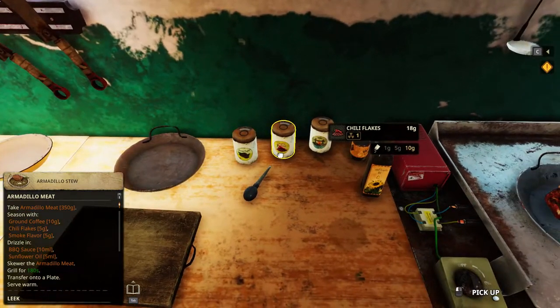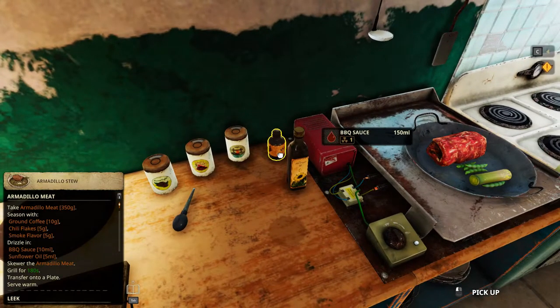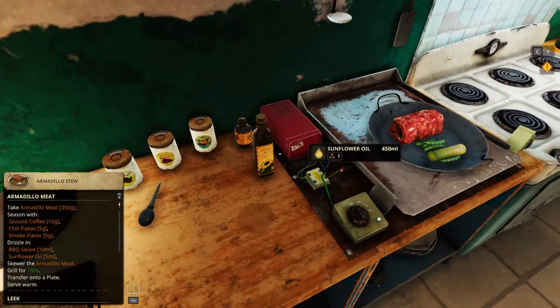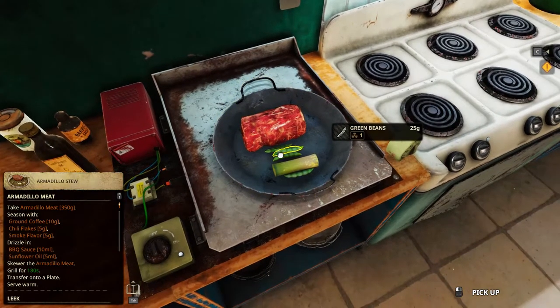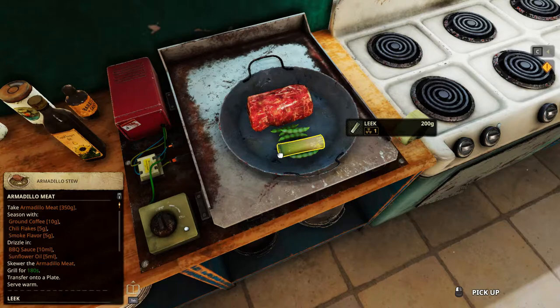Ingredients: we've got ground coffee, chili flakes, smoke flavor, BBQ sauce, sunflower oil, armadillo meat, 5 of the green beans at 25g each, and leek.